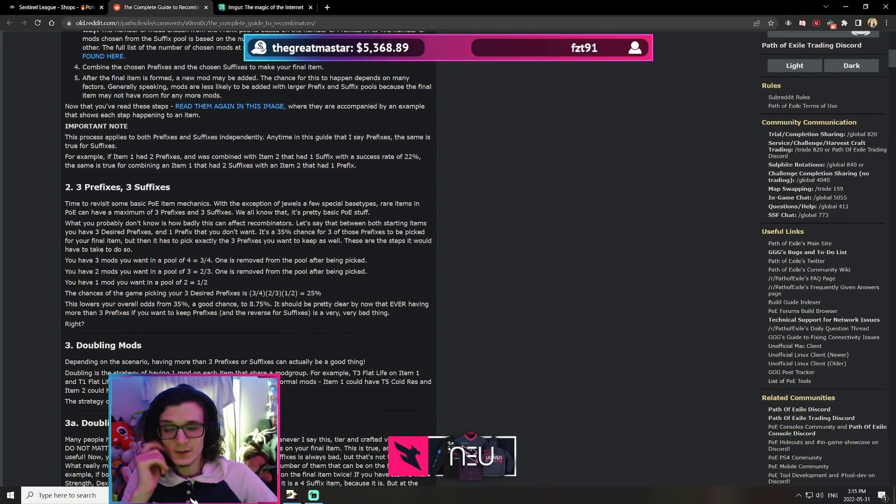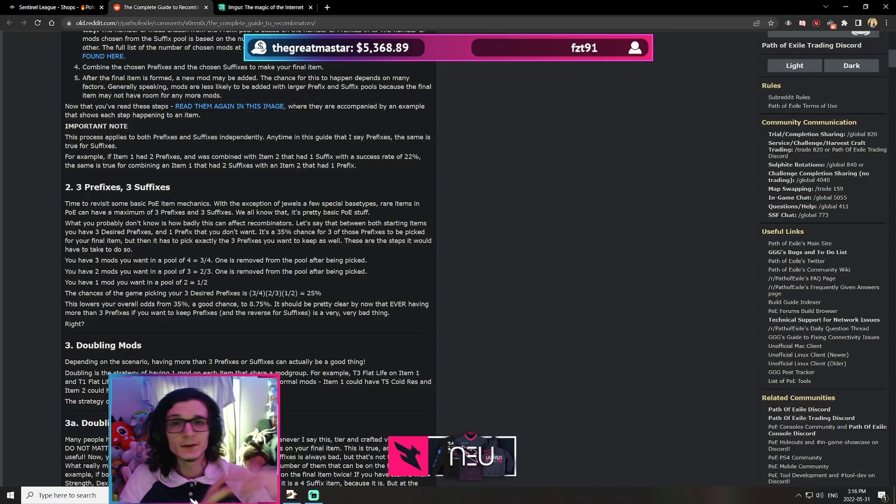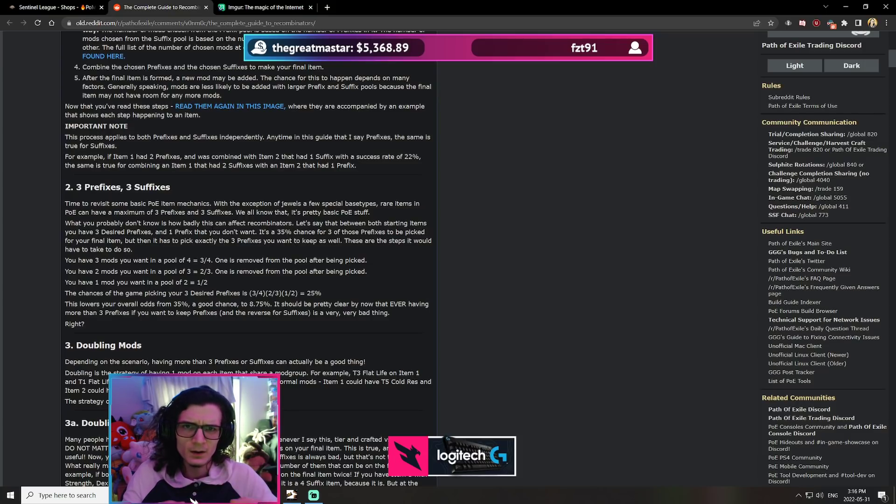The next thing to understand: is there a difference between the amount of prefixes and suffixes, and the total amount of modifiers? The answer is yes. Prefixes and suffixes are treated independently. So if you have an item with three prefixes and three suffixes, and another with three prefixes and one suffix, it won't pool all prefixes and suffixes together. It takes both items' prefixes into one pool and both items' suffixes into another pool, and they're picked independently. This makes preparing bases much easier.